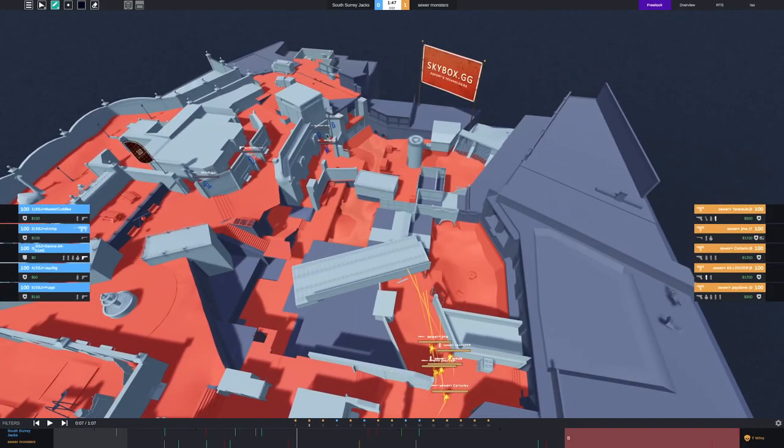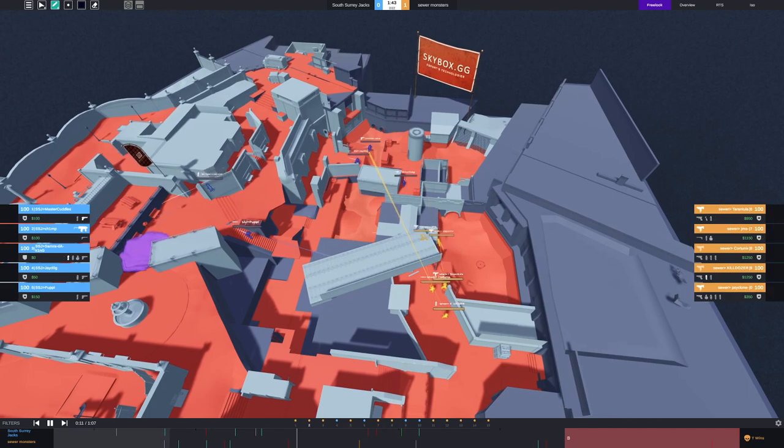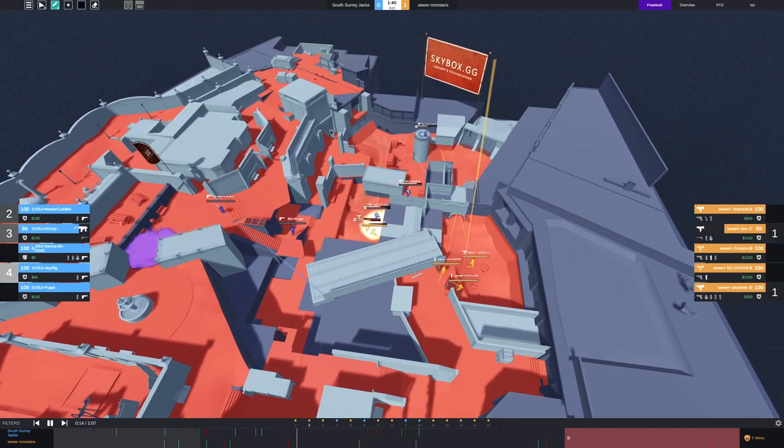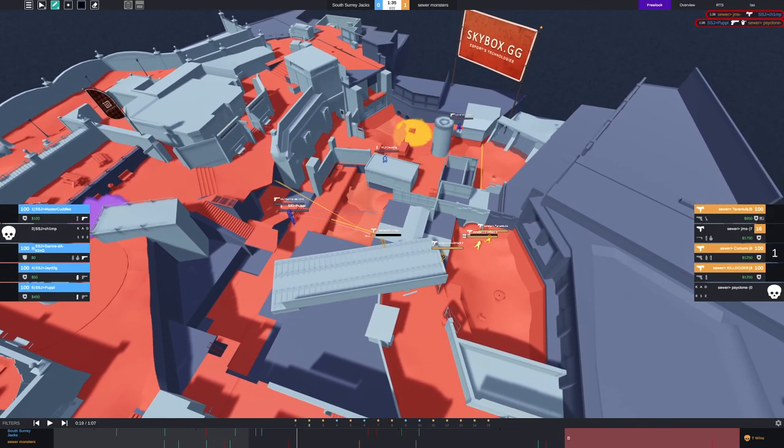With this utility advantage you either hard execute a site because they have no counter utility and don't have the best guns, or you play a super slow default and force their utility out, forcing bad peeks. They know if they play on site they can't hold against you. It looks like they're going for a hard execute — they throw one smoke. The issue with water control is they didn't molly, so it's really a 50/50 if CTs are going to come through water.